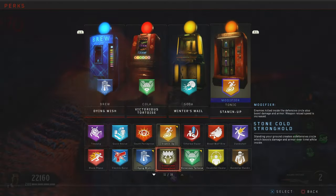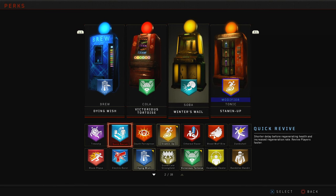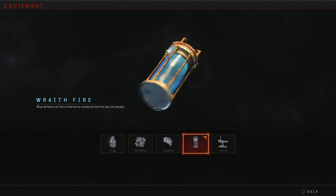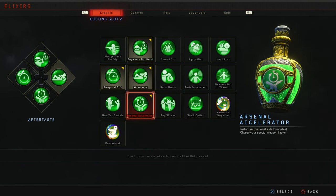Before we begin, let's go over the class setup. For your perks, you want all the crutch perks: Dying Wish, Victorious Tortoise, Winner's Whale, and Stamina. If you're not very good at BO4 zombies, I suggest you run Winner's Whale in your modifier slot. You want your specialist to be the Path of Sorrows, and your starting weapon to be the Strife. For your elixirs, you want Anywhere But Here, Temporal Gift, Arsenal Accelerator, and Aftertaste. If you want to run mega elixirs like Perkaholic and Powerkeg, feel free to do so.